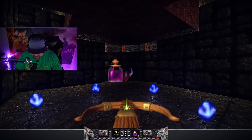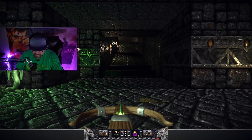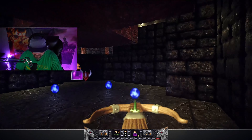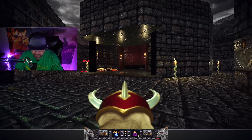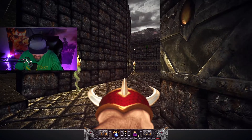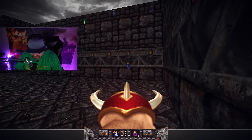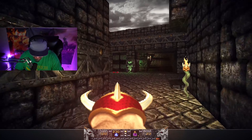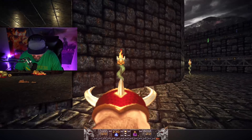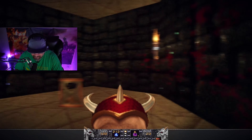There is a particular trap you have to be careful to avoid — one wrong move and it will flatten you like a pancake. If you are lucky enough to survive, there is a nice flask to obtain. And here is the special weapon I was talking about — it's called the dragon claw. The blue orbs are the ammo for the dragon claw.